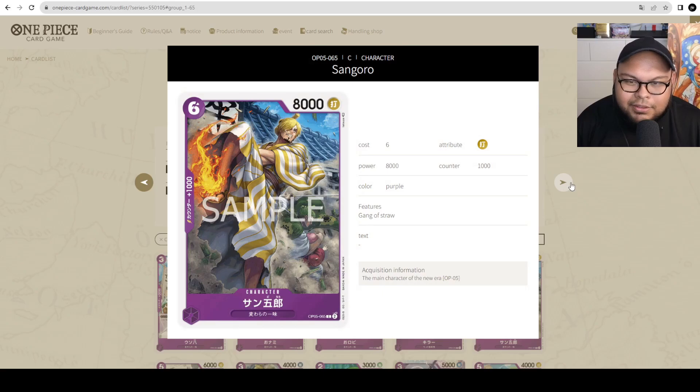Alright, Sangoro — 6 cost, 8000 power with 1000 counter. First of all, the artwork goes really hard — it's that moment in the Wano arc, you all know which one. And it's a vanilla. I feel like Purple Luffy will play Sangoro because you can ramp up to 6 very easily if you're going first, and then just play this guy out on the turn that you ramp with his ability. That's great.